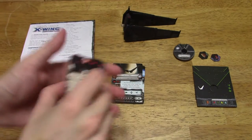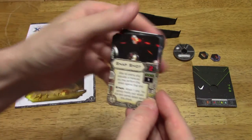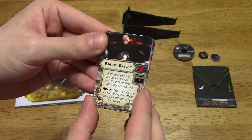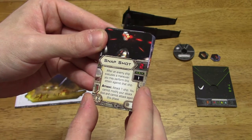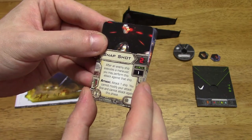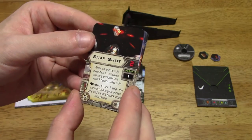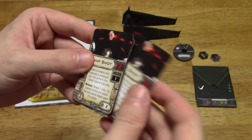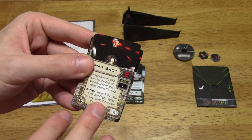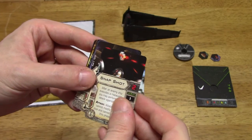Let's take a quick look at the upgrade cards — there are a few of them here. Snapshot: to attack at range 1, after an enemy ship executes a maneuver, you may perform this attack against that ship. You cannot modify your dice, and cannot attack again this phase. I'm not exactly sure when I'd use this. Maybe if you have a higher pilot skill and your maneuver is going to take the target beyond your firing arc — you could use Snapshot then move. That might be good to have.